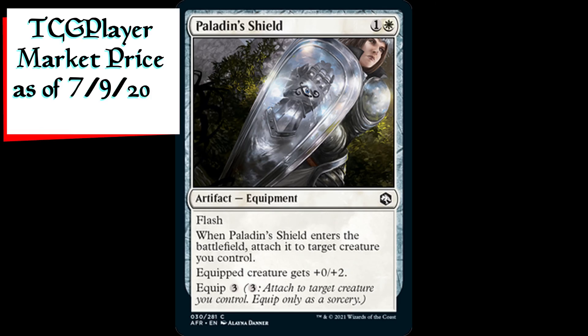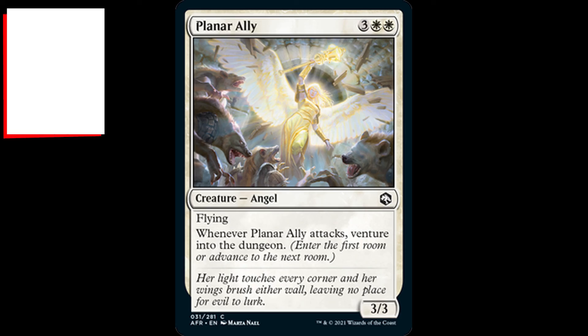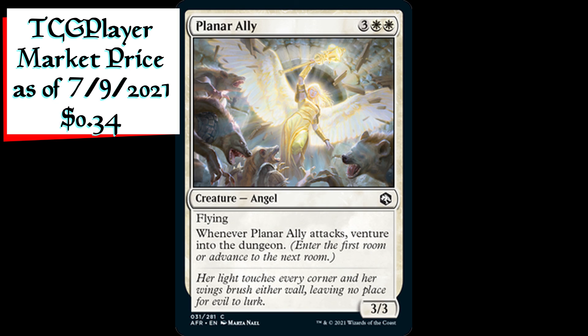Paladin's Shield is an artifact equipment for one generic and one white mana with flash. When Paladin's Shield enters the battlefield, attach it to the target creature you control. Equipped creature gets plus zero plus two, and it has an equip cost of three generic mana. Planar Ally is a 3/3 angel creature for three generic and two white mana. It has flying, and whenever Planar Ally attacks, venture into the dungeon.